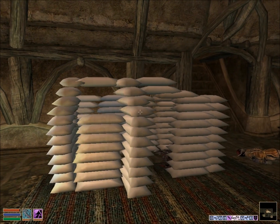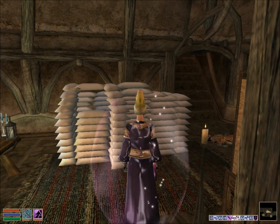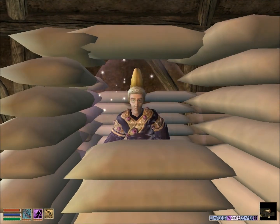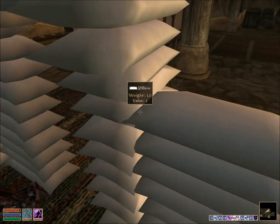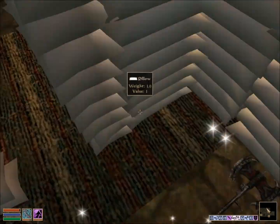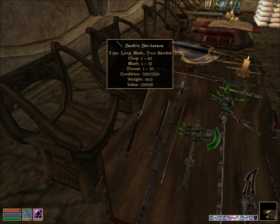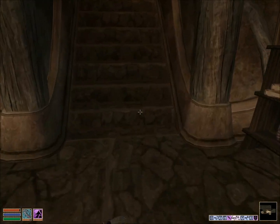The pillow fort is coming along very well. Let's go have a tour inside. The pillow fort is also where I'm holding some of my daedric items: a battle axe, some boots, and a shield. I do have some other fancy daedric items here — a massive samurai sword.